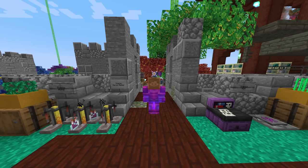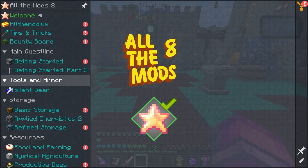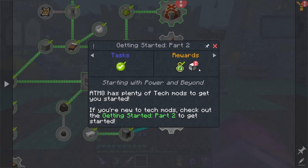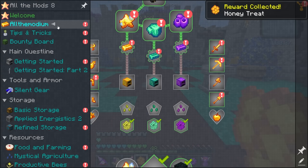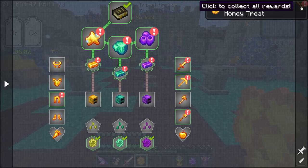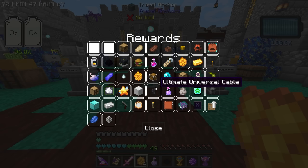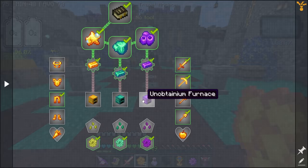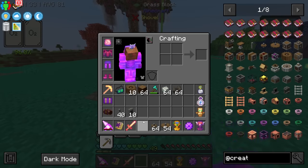By the way, this update added some new things to the quest system - when you complete a quest there's a chance of getting a random reward. Claiming everything gives a lot of good stuff, including a mega torch, an ultimate cable, and a hunter's handgun.